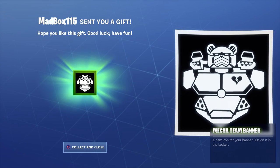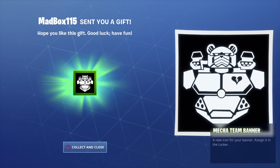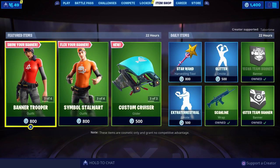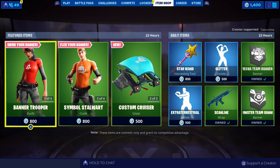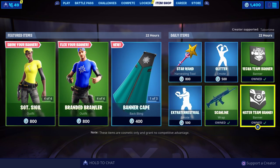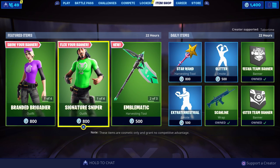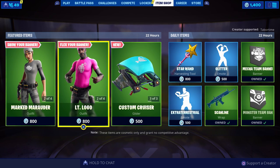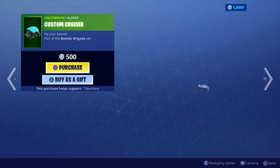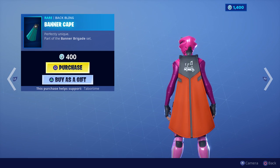Here's the other one — this is the Mecha Team Banner. So as you can see, the topic of the video is about the Banner Brigade, which is in the item shop currently. With these skins, you can showcase your banner — whatever banner you pick — on the shirts. Same thing for the glider.